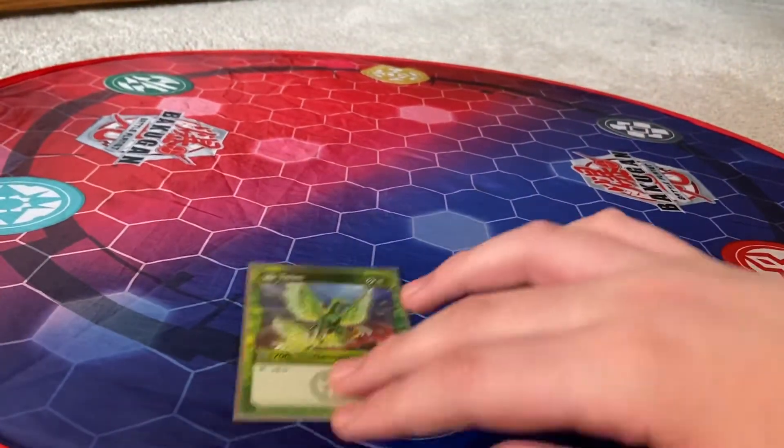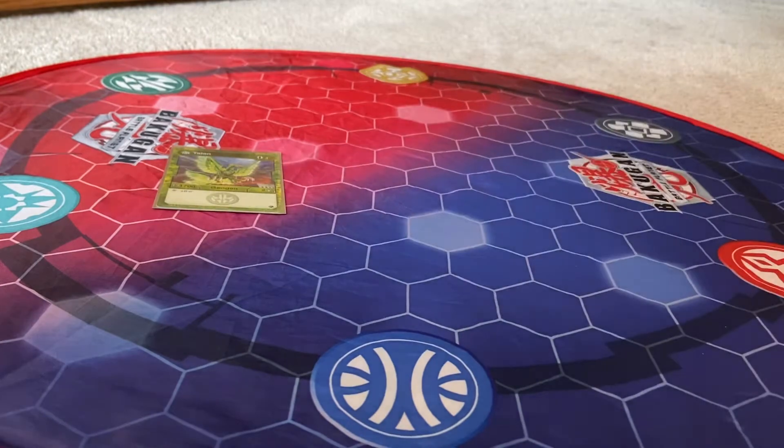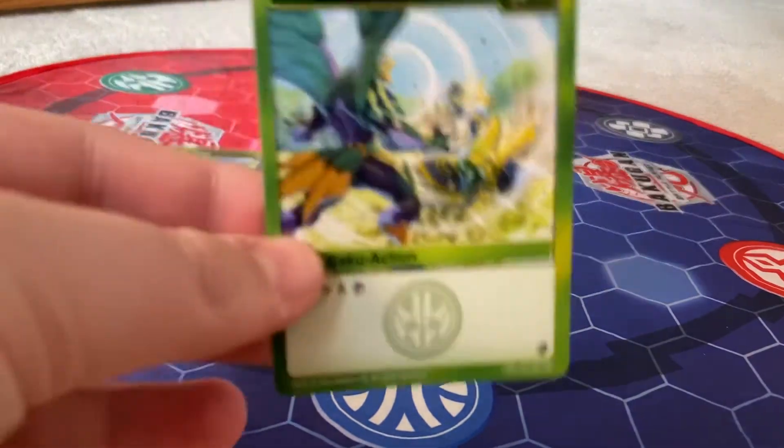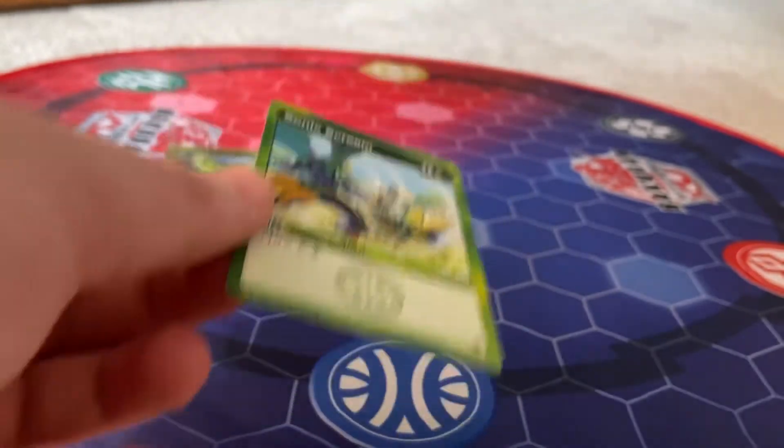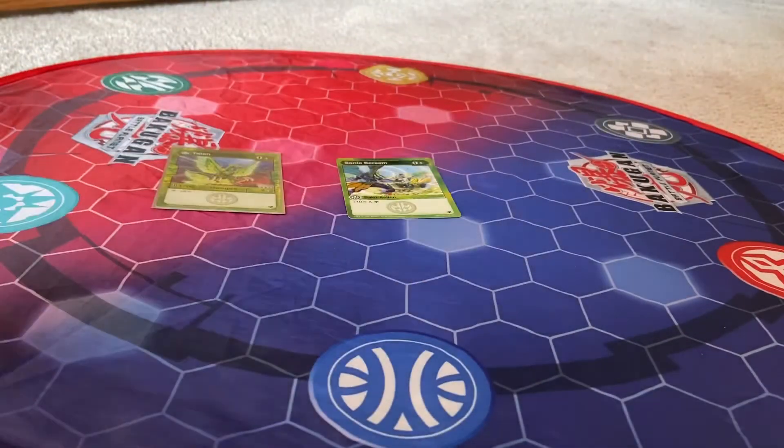It's not the best but it's also not the worst Geogon. So let's put that up there. The ability card he comes with is Sonic Scream — 5 cost plus 10 scan. It's not the best card but it's fine.